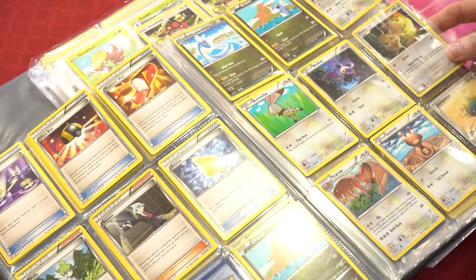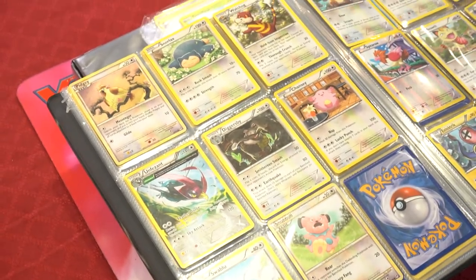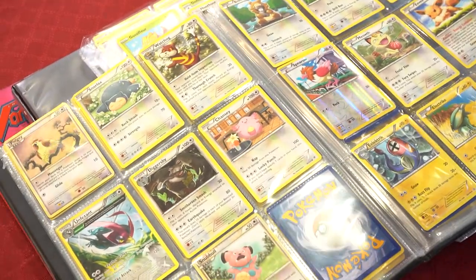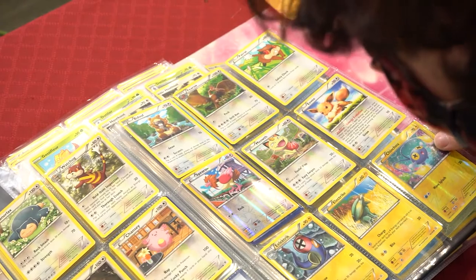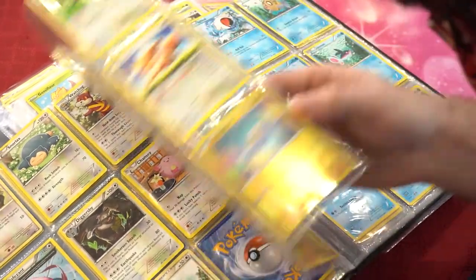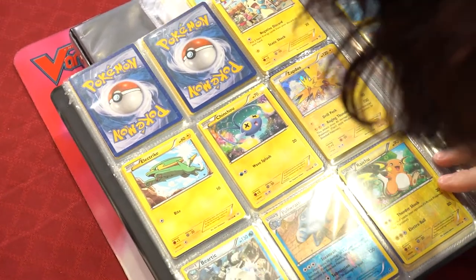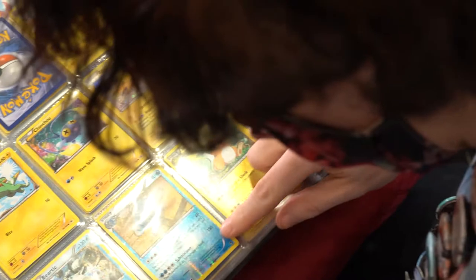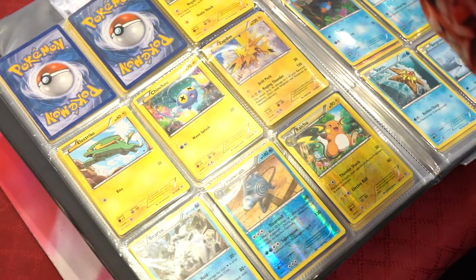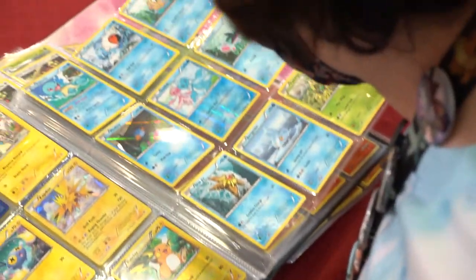Dragonair, Dratini, Skarmory, Pidgey, Snorlax, Watchhog, Pheasant, Drilbur, Chansey, Swirlix, Snubbull, Beedrill, Furfrou, Patrat, Spearow, Eevee, Chinchow reverse. There's a holo rare Zapdos in here from Roaring Skies — wow! And a Raichu from Furious Fist, reverse holo.